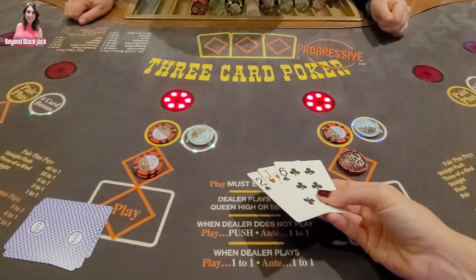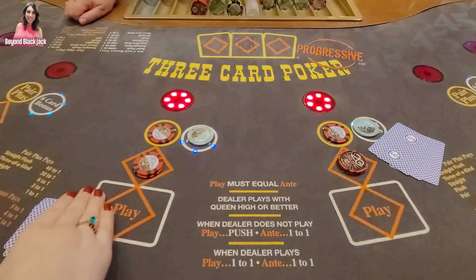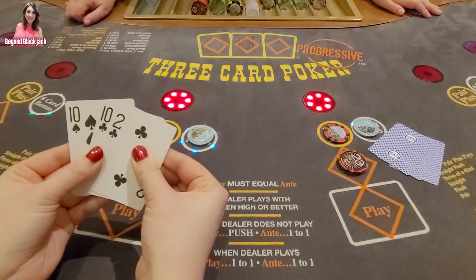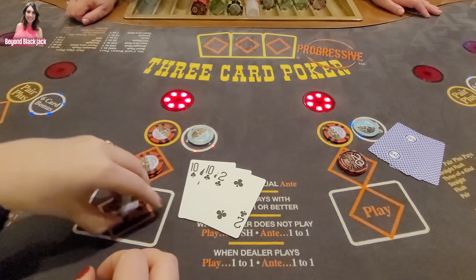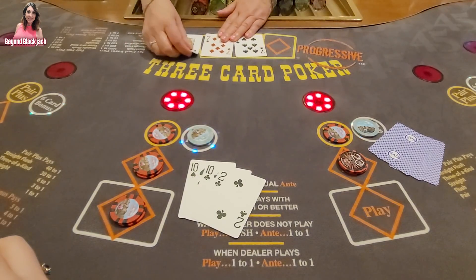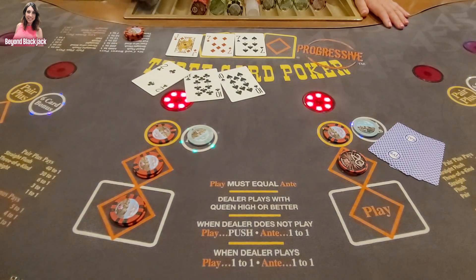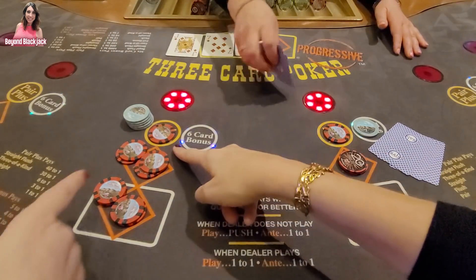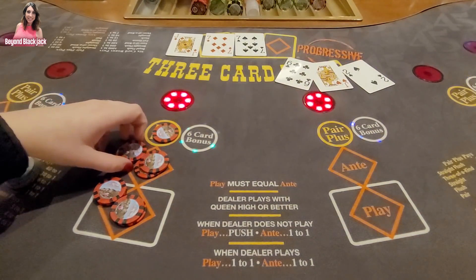I have never gone this long without being able to play. Come on — you got a pair, so play it. Put it down. Any pair you play. You still won — because tens are really sevens. My first win! You won. One to one here because you had a pair. Any pair in your hand wins that one.